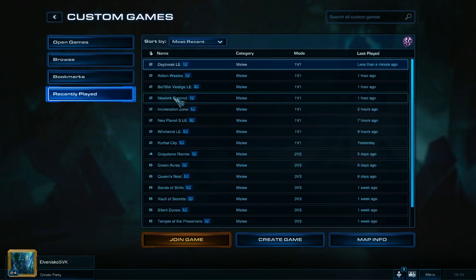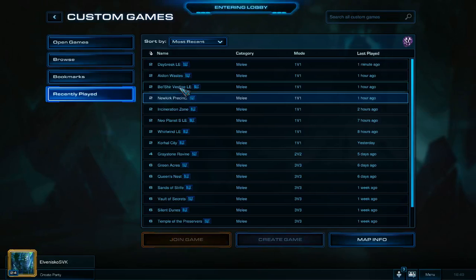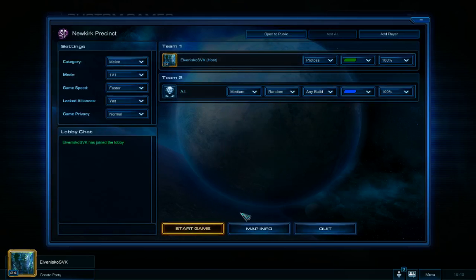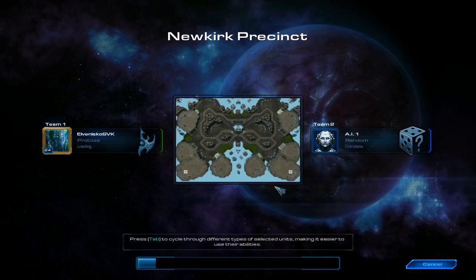Now let's take a look at another map — Newkirk Precinct. I'm going against a medium difficulty AI. This time I'll use the same basic tactics but with more upgrades for my units, and I'll also look at Sentries. So I'll produce all the units available from my Gateway, and take out an Observer as well.